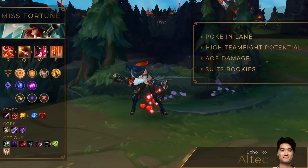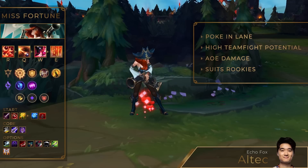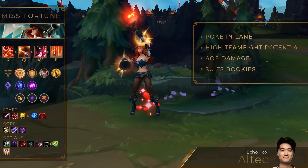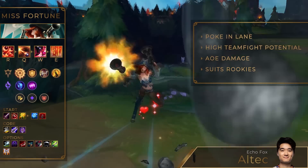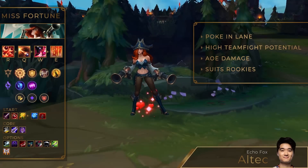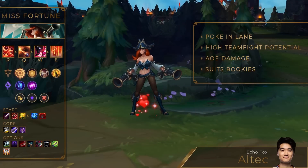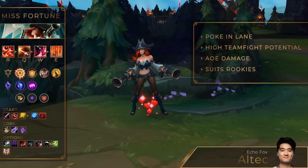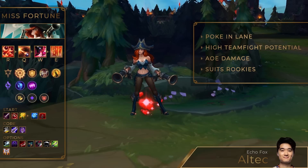This build is used both in solo queue and pro games. MF is quite easy to play, so if you're just starting off, make sure to try her out. As for cons, Misfortune has no escape abilities. When matched against assassins and initiators, choosing a safe position for dealing damage may be a real problem. For the same reason MF is vulnerable to ganks in the early game. That's why she requires a peel support or a support with disengage tools.